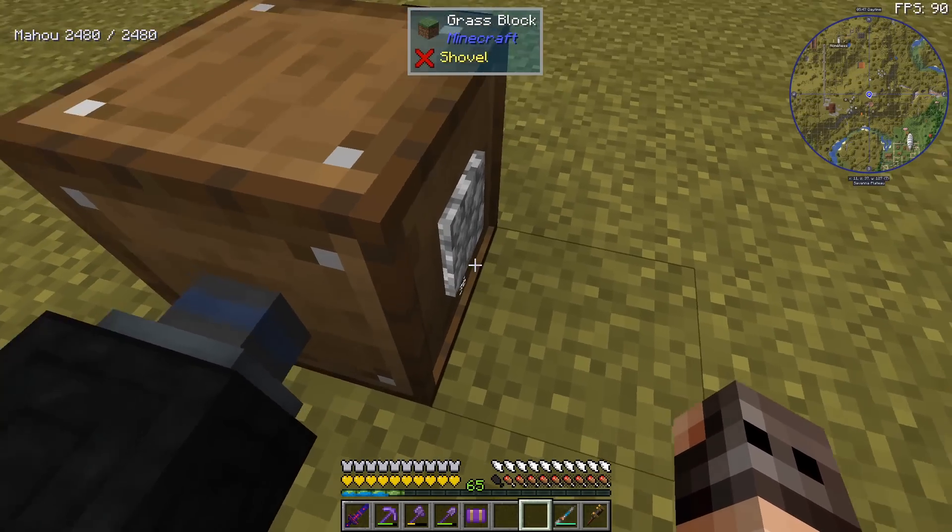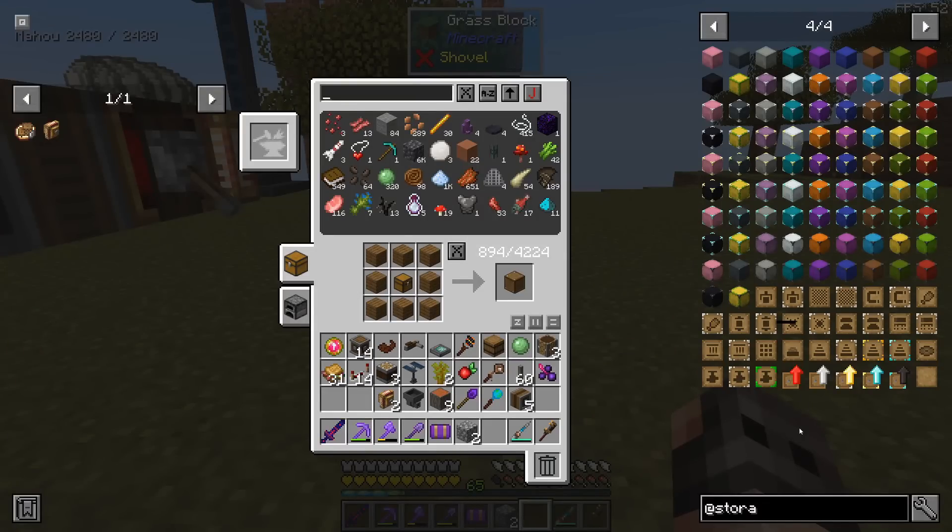We give you a redstone signal, you're going to pick it up, mine it, and it goes inside the hopper. We just export you to the north and you to the south — into a drawer! Oh, this is nice — it has a texture, nice touch!